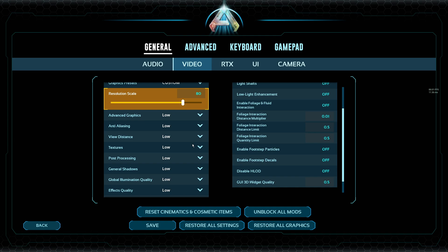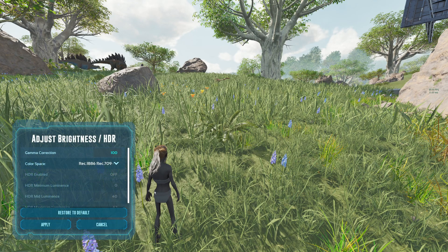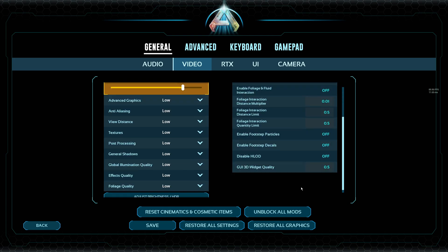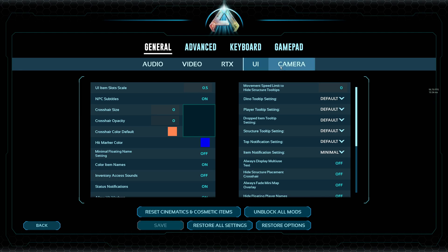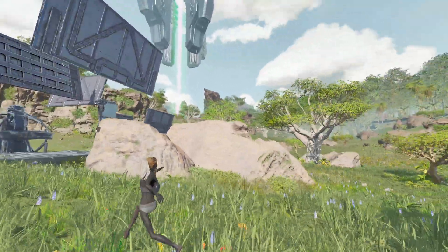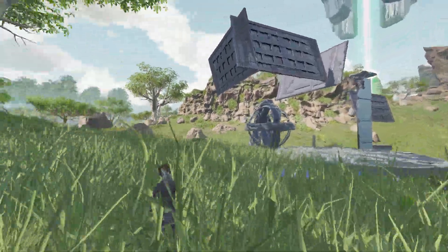These are the settings you should be running: resolution scale doesn't totally matter, I'd have it anywhere from 80 to 100, then everything else put on low. For brightness and HDR, I have my brightness on 100 and the color space on REC 1866 — I think that's the best. Put all these as low as you can, RTX off, and turn low latency off. It causes a lot of ghosting, so as you go past an object it'll have blurry lines following it — turn that off.